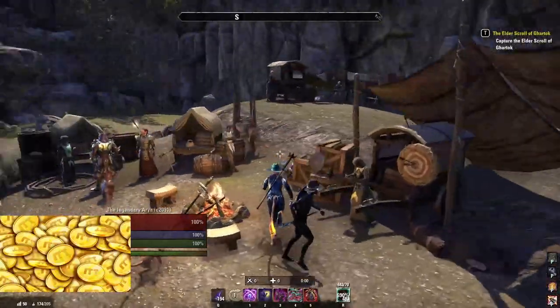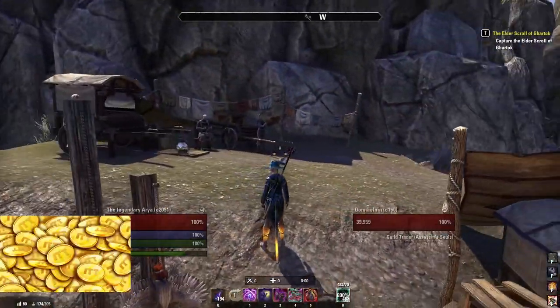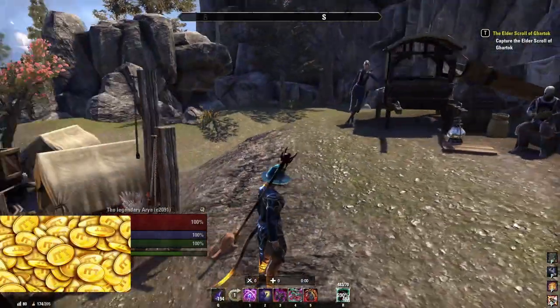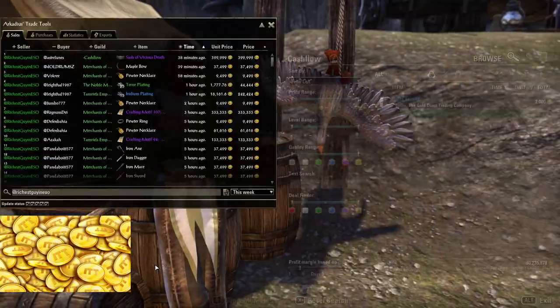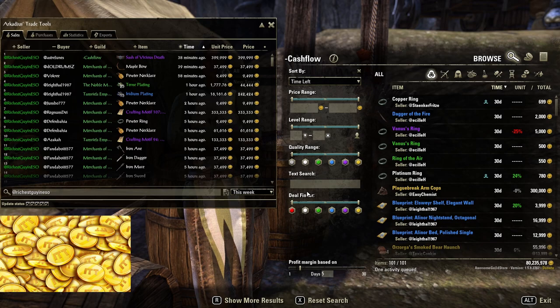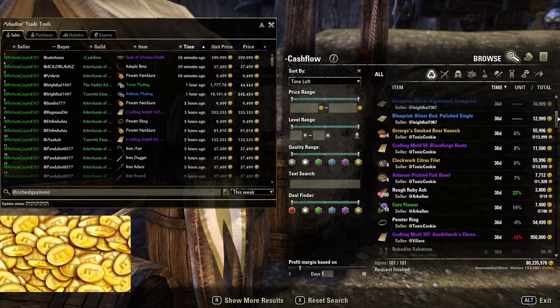The trading guilds are able to place up to 10 blind bids on different guild traders, and if they are the highest bidder on one guild trader, they will hire it for a week, if they didn't win another higher bid in the same week on another guild trader.